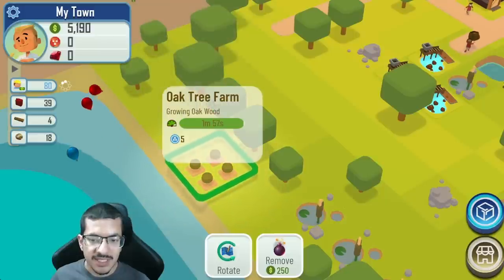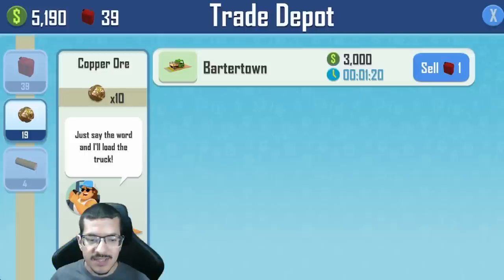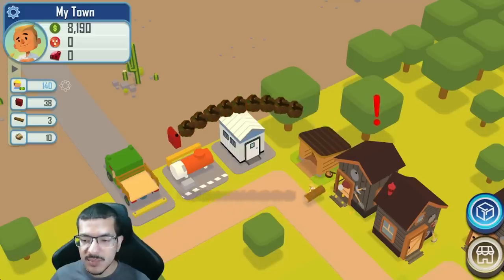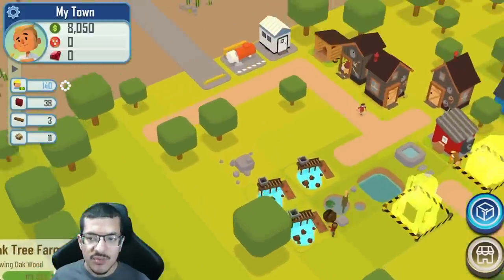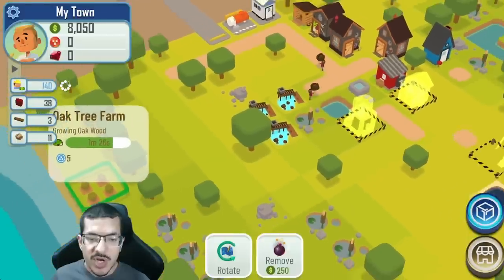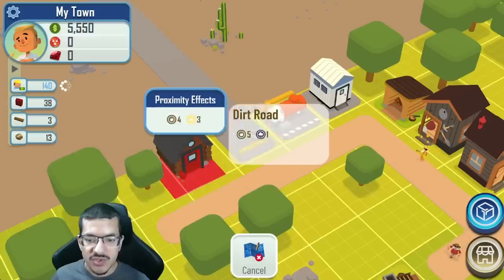The oak tree farm is growing oak wood. One thing to be careful about is that oak wood gets stored in the oak shed along with the wood and lumber — that shed only holds 10 items. If my lumberjack is about to collect the oak wood I need to make sure the wood shed is empty so he can actually store it. Oak wood should be prioritized so as soon as it grows the lumberjack should go for it.